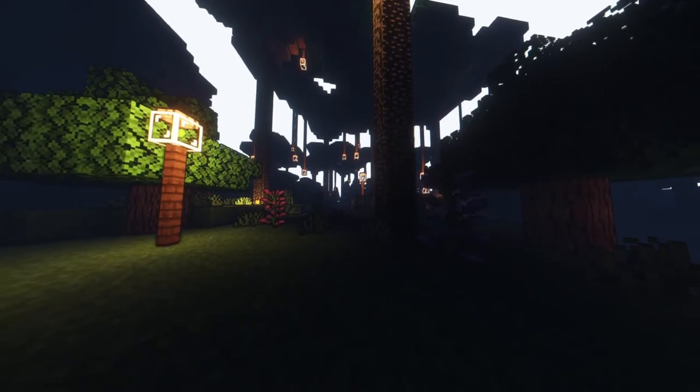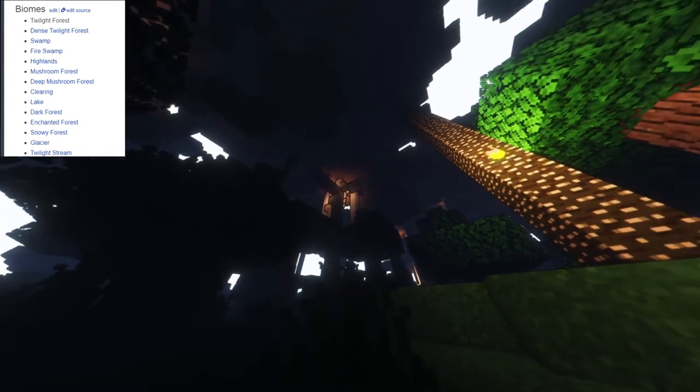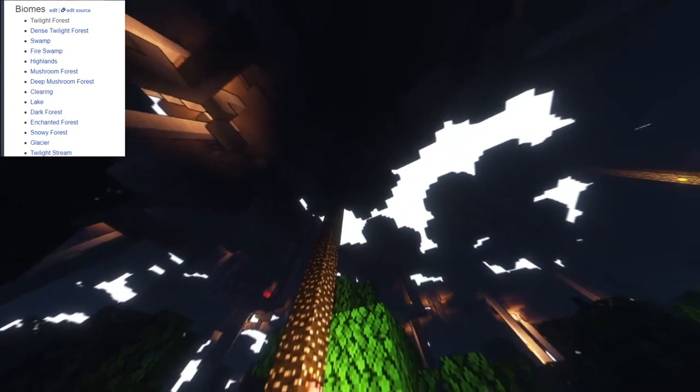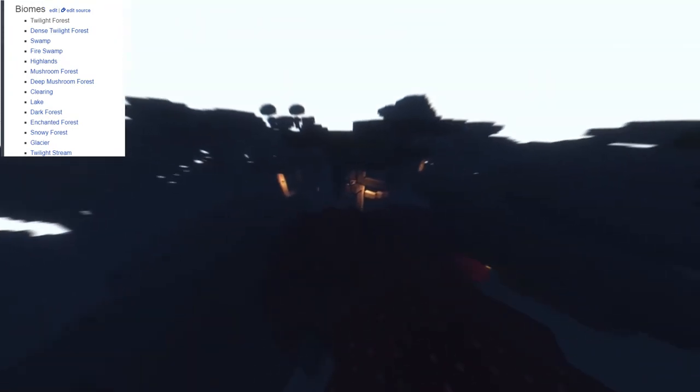Alright, so this is the Twilight Forest. We're going to be moving to the Mushroom Forest right now. We have: Twilight Forest, Dense Twilight Forest, Swamps, Fire Swamps, Highlands, Mushroom Forest, Deep Mushroom Forest — that's if you just go really deep in the mushroom forest, I'm guessing. We've also got the Clearing, the Lake, the Dark Forest, Enchanted Forest, Snowy Forest, Glacier, and Twilight Stream.